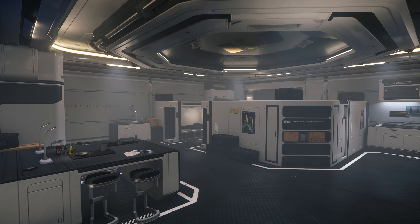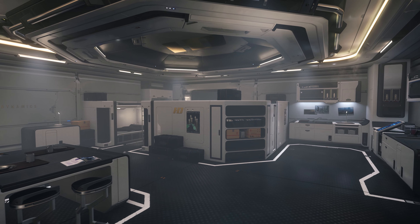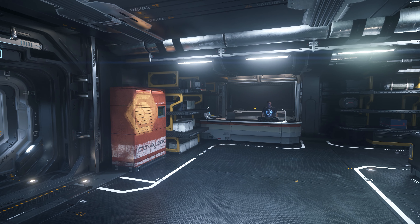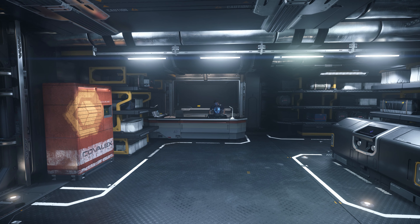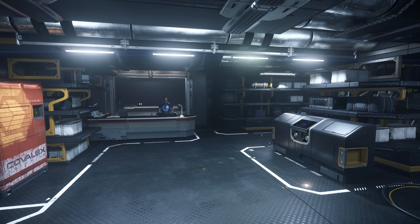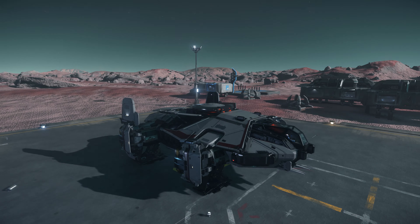The outpost itself is probably what you'd expect for a pre-fabricated set. There's a building for administration and control with a few smaller rooms, but for players there's not much of interest in there. Likewise there's a building for habitation with the Hurston Dynamics branding shown. There's a storage building with a locker inside, and primarily this place sells agricultural supplies, as well as some minerals, and buys food in bulk.